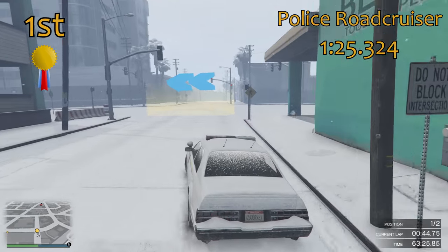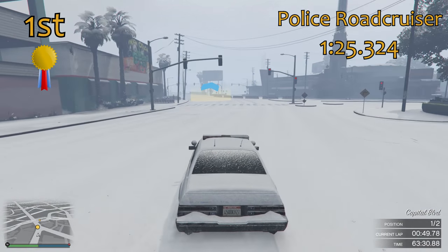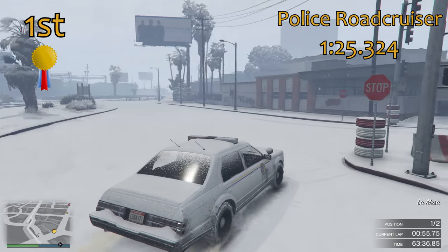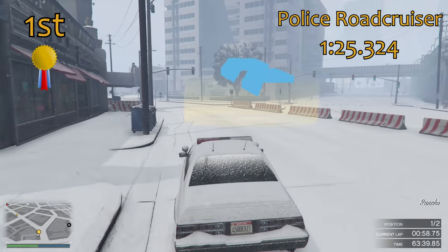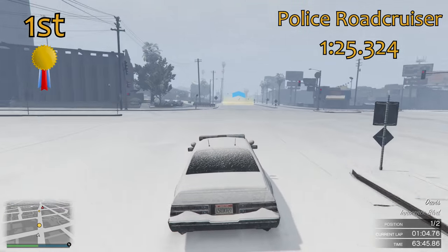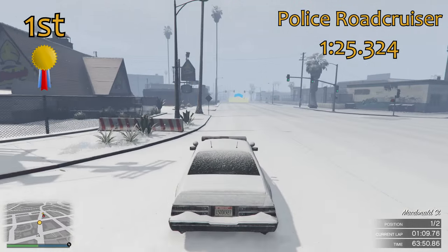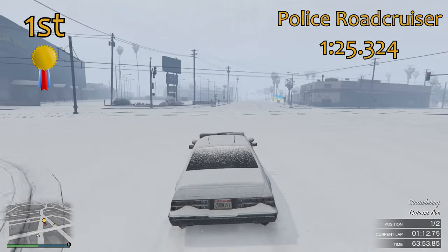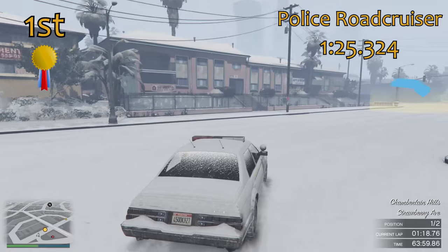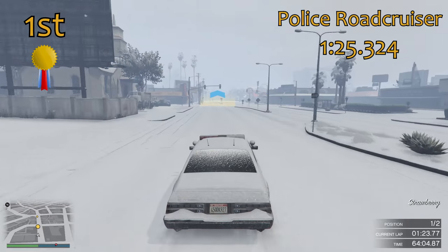The Police Road Cruiser is the only car that is unique — the only car that isn't based off another car in this video. All the other cars are exactly the same as their regular counterparts, apart from the Police Rancher which is essentially the same as a Rancher XL. The Police Road Cruiser is a completely separate vehicle — it's actually based off an Esperanto from GTA 4. It's a surprise that we don't have an Esperanto in GTA 5 in its normal civilian form, but it is a unique vehicle and ultimately the quickest snow-covered vehicle in the game in snowy conditions.